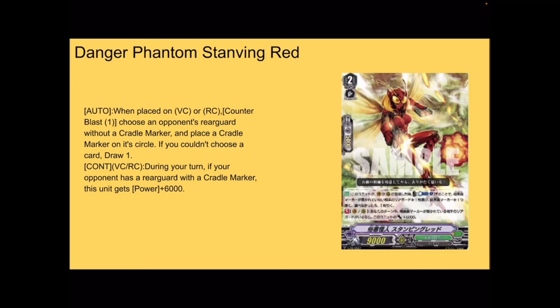Next up, we've got another Google Translated card — Danger Phantom Staving Red, for Mega Colony, V-Series. Grade 2, 9k base, 5k shield. Auto when placed on vanguard or rear — counterblast 1, choose one of your opponent's rear guards to give a cradle marker. And if you couldn't choose a card, draw a card. Continuous rear during your turn — if your opponent has a rear guard with a cradle marker, this unit gets plus 6k power. They're finally giving us more cradle support, which locks down your opponent's circles and makes them useless. You get a free draw, and you get power out of it. I say maybe 3 or 4 copies.